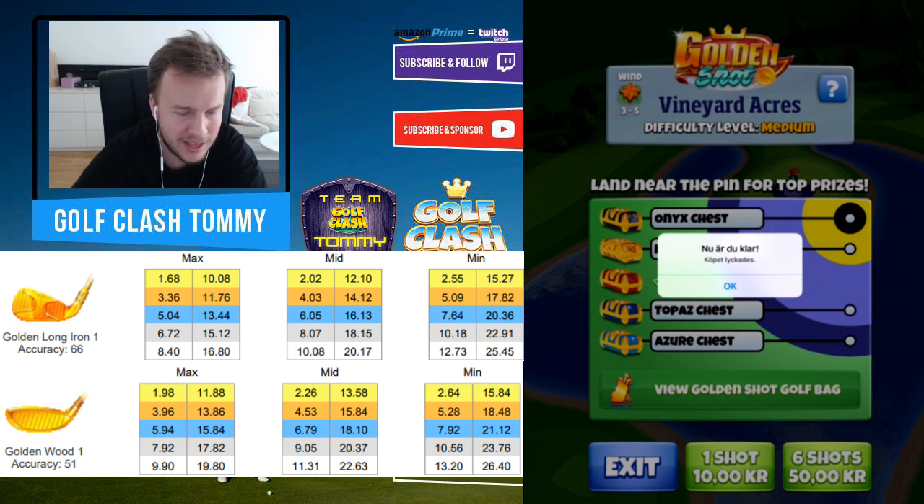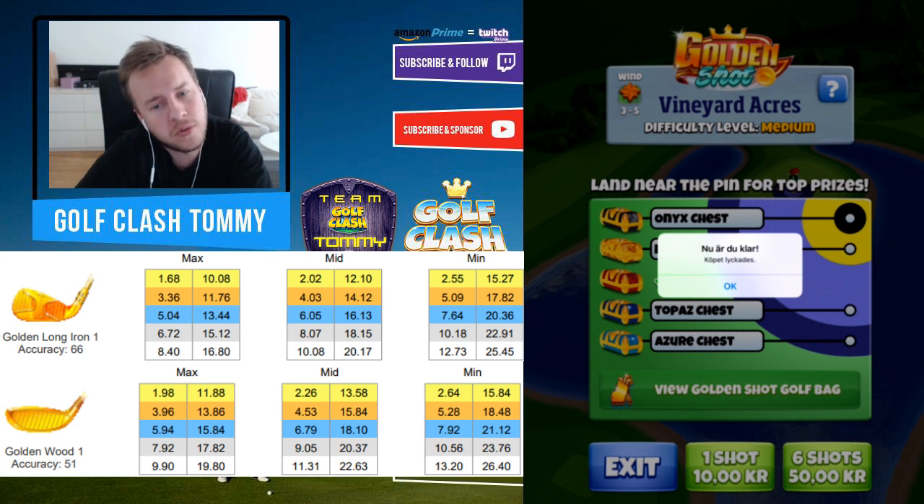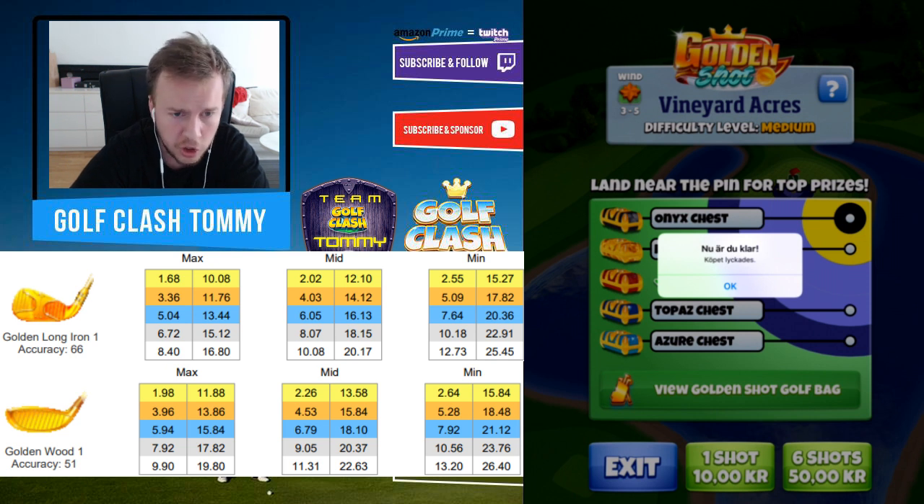We're going to play with the golden long iron 99% of the time. If we have some trouble with the headwind, then we're going to go with the wood club. You can see the wind chart here on the side with the correct rings for the golden long iron and golden wood — it's taken from goldflashnotebook.io, so check that site out definitely.